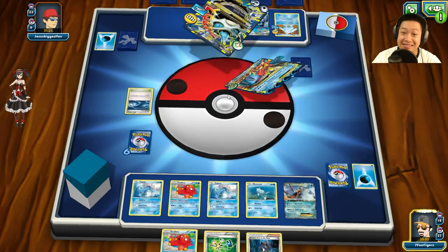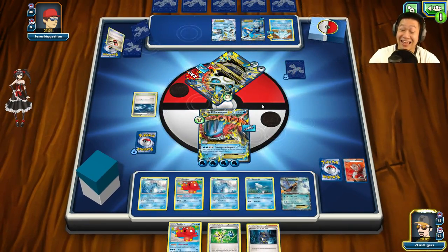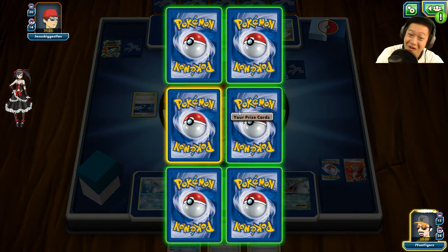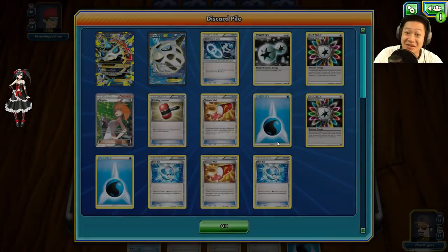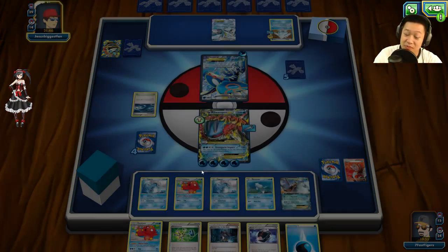I retreat my Swampert EX and use Strong Arm Impact — 180 damage! Get out of here, Gallade! Two Prize cards taken, and it didn't even get to use Cryo Mouth's bonus attack. Now Kyogre is out and Regice is there, but I can handle Regice with Lapras.